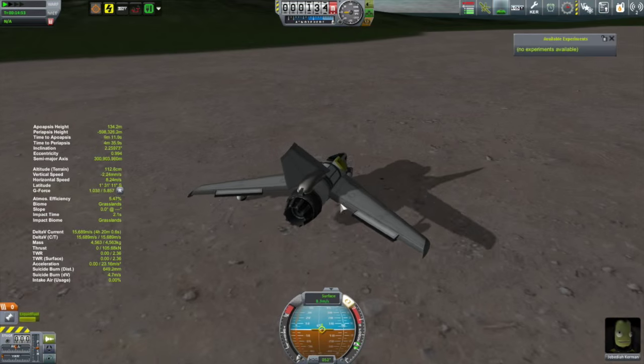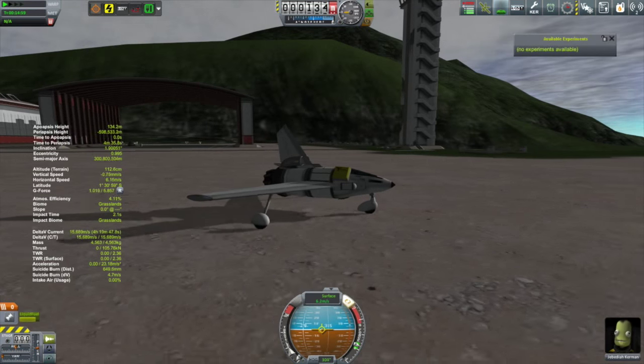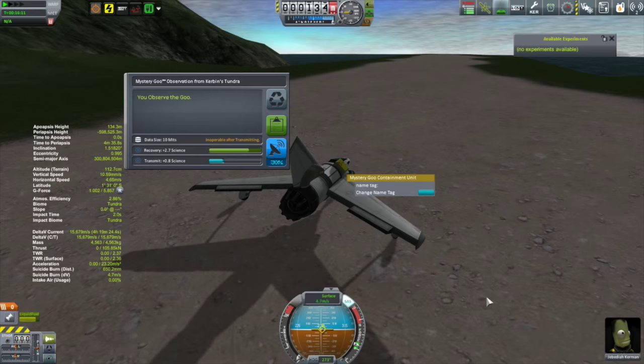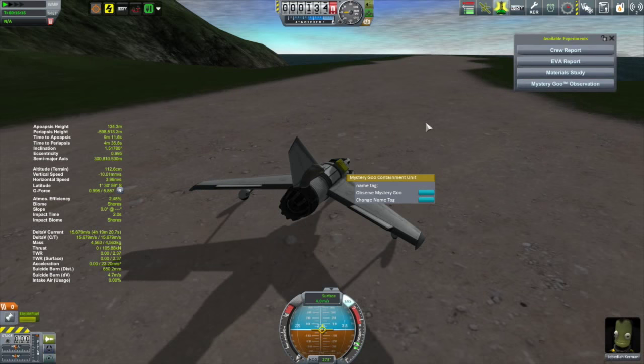I'm not going to get out and explore because this plane does not have a ladder. So if I get out of the plane and get my feet on the ground — or more properly, if Jebediah gets his feet on the ground — he won't be able to leave again. So, we're just going to... oh, Tundra. Well, that's weird.